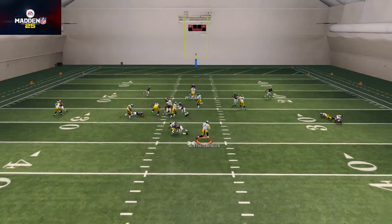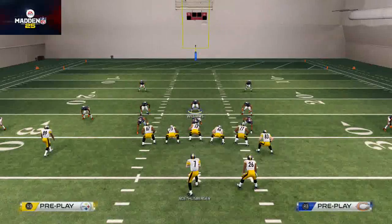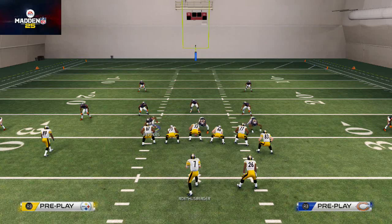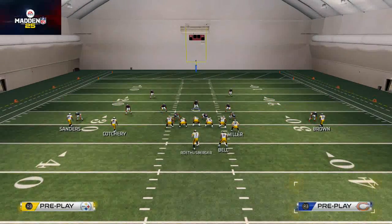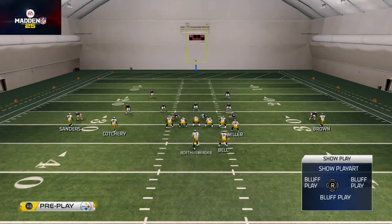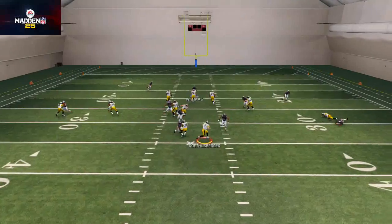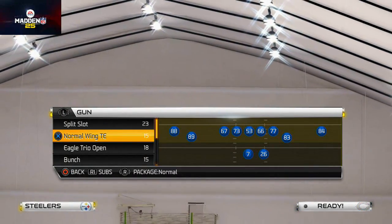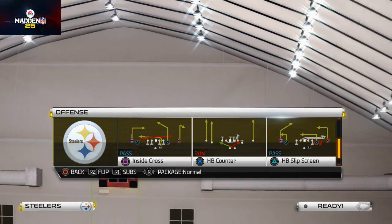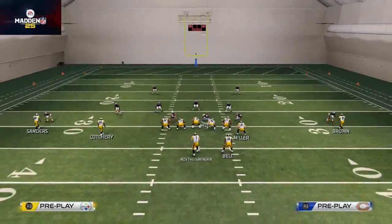I accidentally audibled to the read option — my apologies for that. So to recap: base the line, shift the defensive line to the right, contain Bowman, man up Hayden on Coterie. I like to drop the curl flat zone over here if the running back is on the right side so I can be free to use the linebacker. Let's hop back in with two men under in an actual passing play this time.